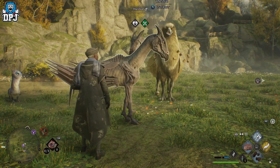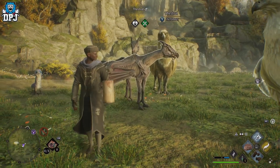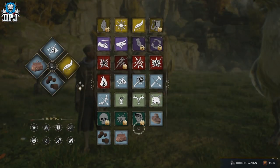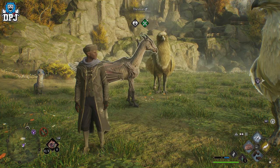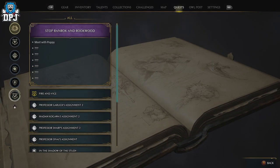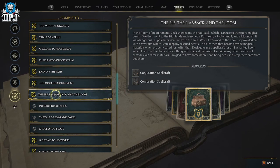To even be able to capture beasts, you need the Nab-sack. The Nab-sack is rewarded to you after you complete a quest called 'The Elf, the Nab-sack and the Loom.' This is about 30% into the game. By doing this you'll progress through and learn about the Room of Requirement as well as the vivarium, so you'll know exactly what you need to do.